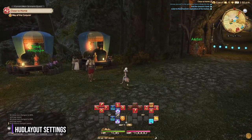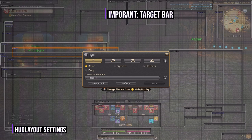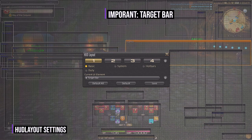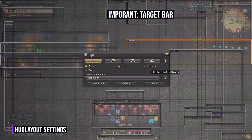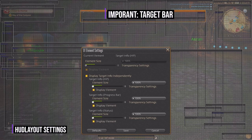Let's jump back into HUD layout under settings and talk about the target bar. This bar is super important so let's focus in. This is the representation of the target you are currently clicked on or an enemy that you're currently fighting. I like to break this bar up as certain elements are super important and should be enlarged. You can just click on the cog and hit display target info independently. This will then split up to the HP bar, the progress bar, and the status bar.